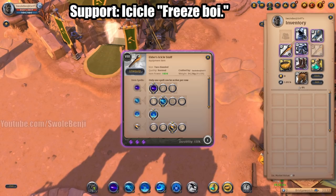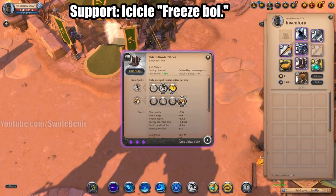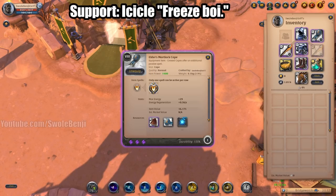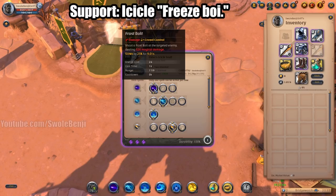Next up we have the Freeze Boy — the Icicle Staff. It's pretty much the exact same build as the Occult Staff, just with an Icicle Staff. You're going to use Rush instead of Refreshing Sprint for cooldown reduction. Knight Armor, Knight Helmet so you can't be displaced, Martlock Cape so you don't die, and Resistance Potion.